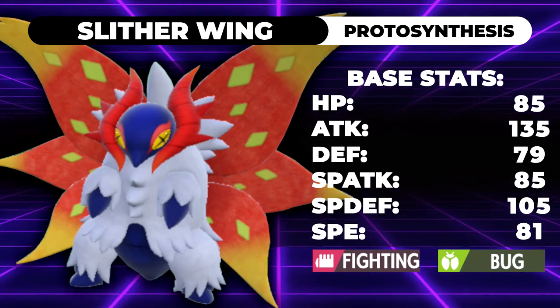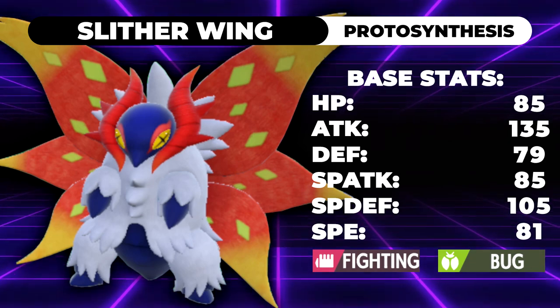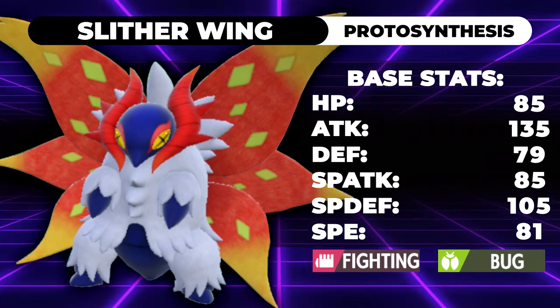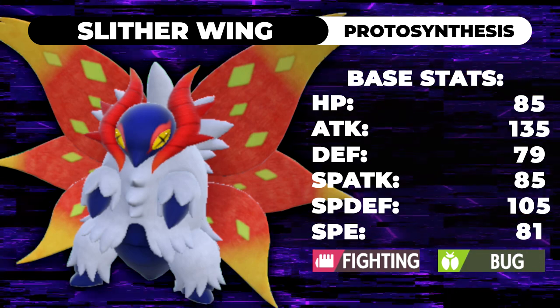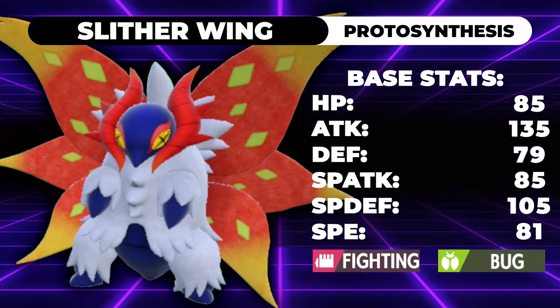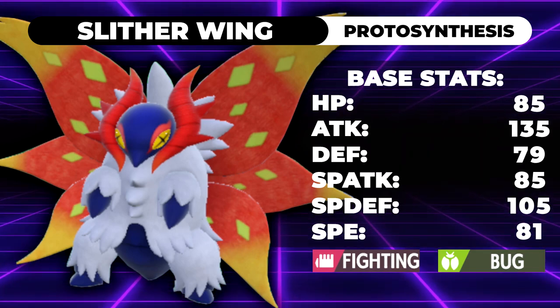What's up everybody, welcome back to the channel, and welcome to another Pokemon Scarlet and Violet VGC moveset guide. Before we start, I have to say that in the other video when we were talking about Goldango, I apparently didn't mention this, but I knew it while I was talking about it — I just didn't say it out loud. Make It Rain is a spread move. Let that be known.